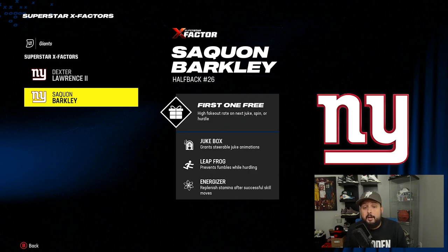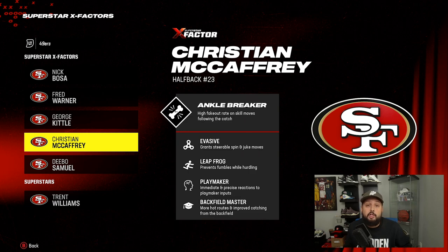Now let's talk about running back abilities. Probably the best one right now is Jukebox, because the juke move is pretty good in this year's game. Jukebox makes the juke move ten times better — it's probably a top five ability in the game right now. You can use it on guys like Saquon Barkley, Christian McCaffrey, and Alvin Kamara. Some running backs might have Evasive, like McCaffrey, which gives him essentially Jukebox plus Spin Cycle. The spin move just isn't that good, so you really want Evasive because it includes Jukebox.